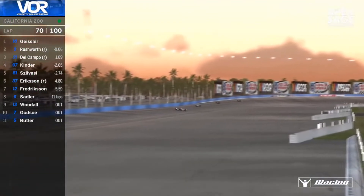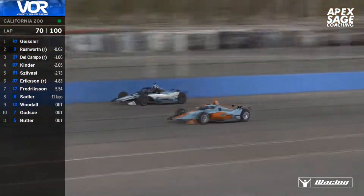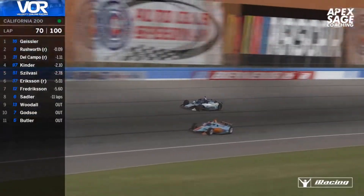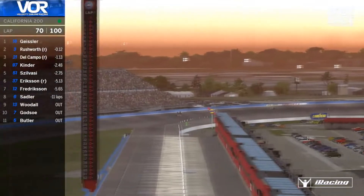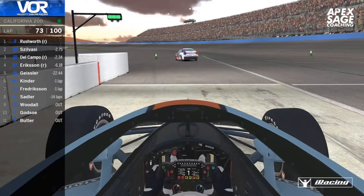Rushworth really likes flirting with the outside wall out of turn two and turn four — we saw him brush it earlier in the race. I don't think he's got any damage from it, and by the looks of it he's mixing it up for the race lead. Again he gets really close, but it's a clear pit out — fresh Firestones on the car and new fuel to go the distance.